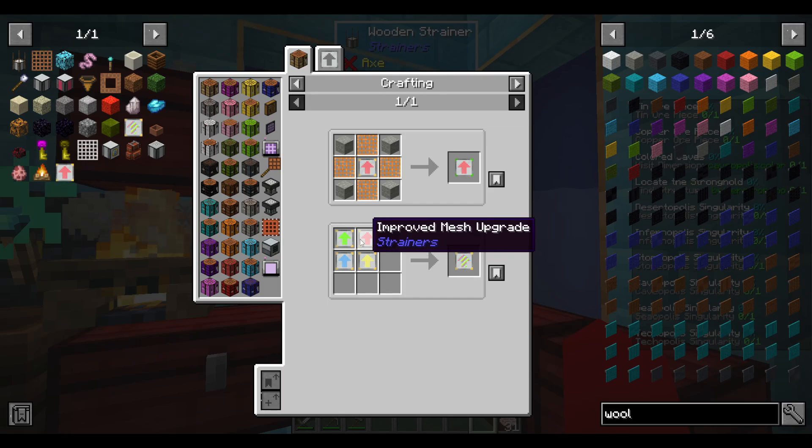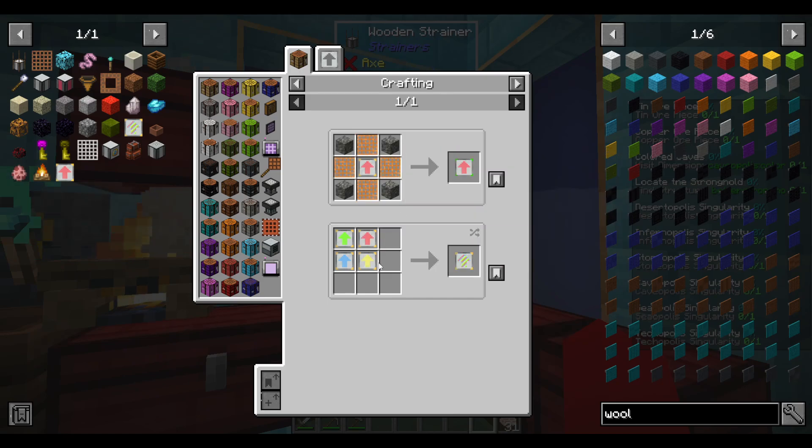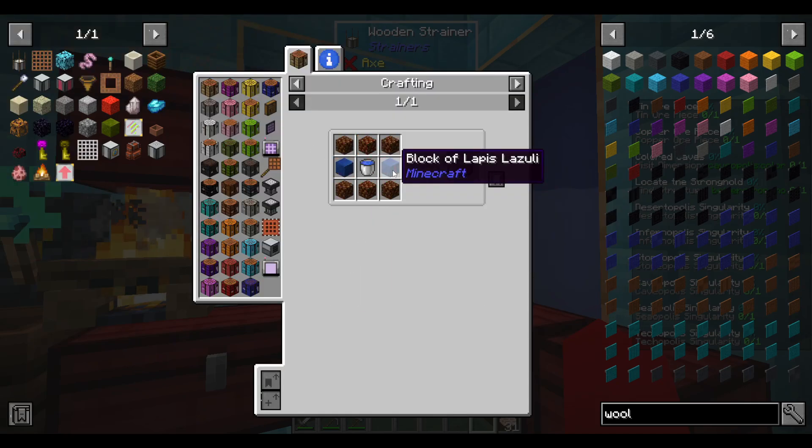I would like to improve everything, but I can't upgrade that. I'll be making copper right now, and I don't have the lapis.